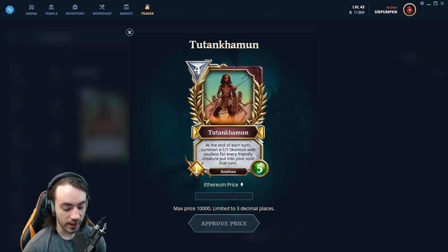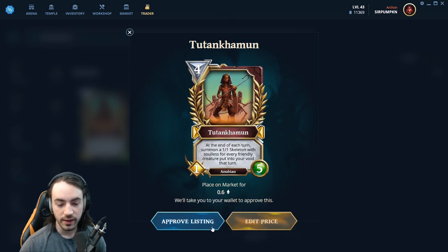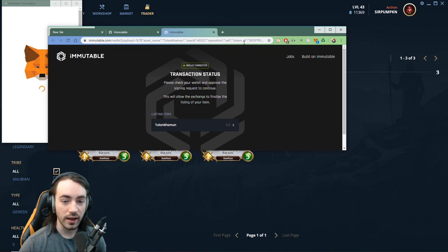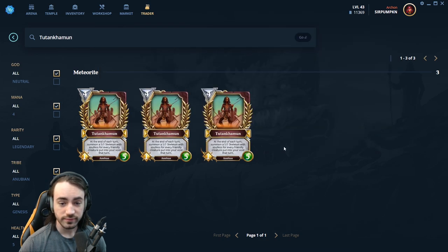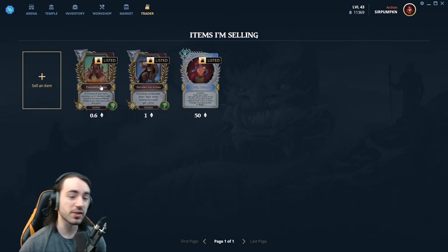Let's say I want to sell this at 0.6 Ethereum — click 0.6, approve price, approve listing. Once again it'll open in the web page and you'll have to go ahead and sign it. After signing, you're done — that's it, it's as simple as that. If we go back to market and then trader it'll refresh, and there it is — there's the card that I'm selling.